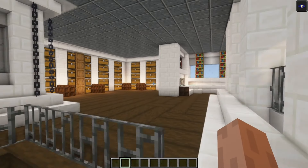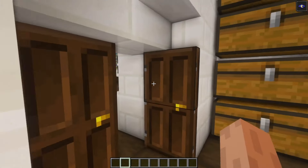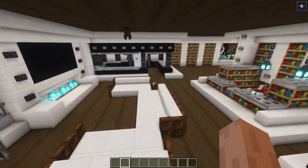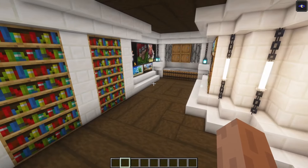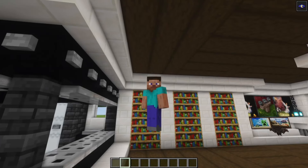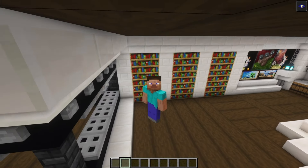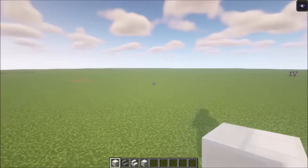We got two storage areas, one over here and another one over here. We got the first bedroom on this side, and if we go down we got another storage room, a living room, enchanting room, a kitchen, and a small library. If you want to build along, there will be a list in the description with the requirements, and once you got everything let's get started.